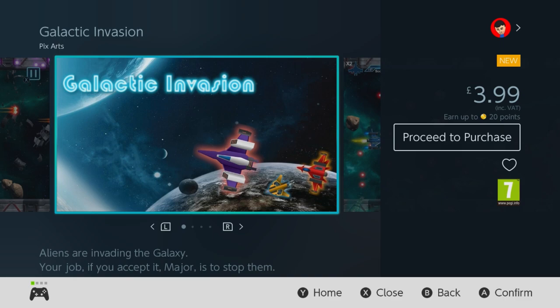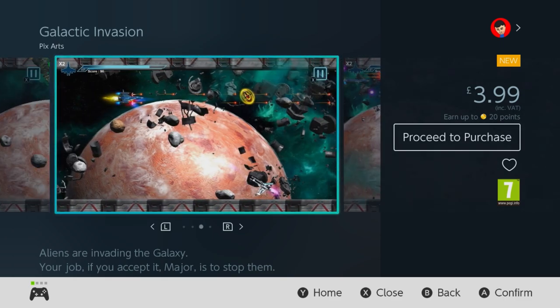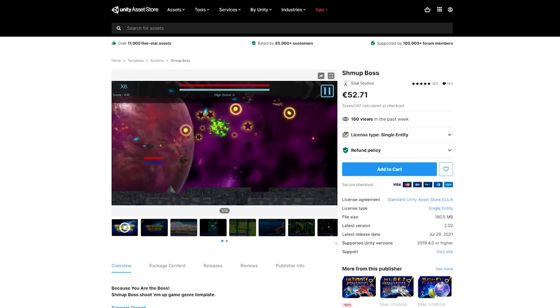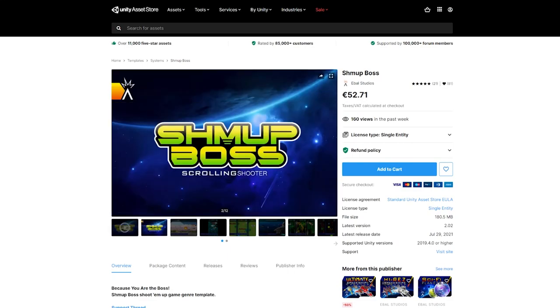What they do however provide is a way for me to identify the assets used to create the game, and this being a Pixars title it didn't take me long to identify the asset as being Shmoop Boss, a complete shoot em up game creation tool available on the Unity asset store for €52.